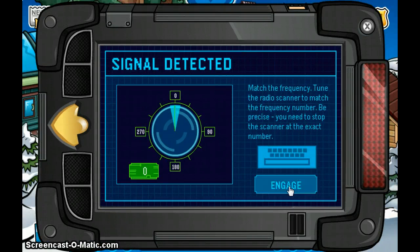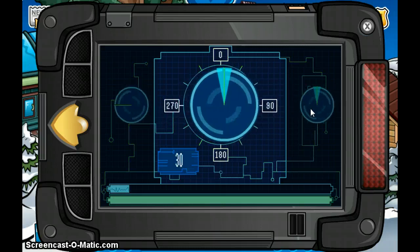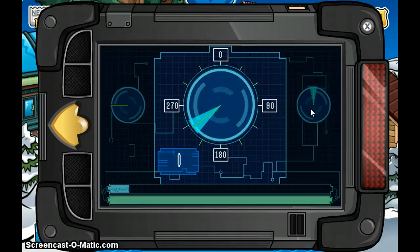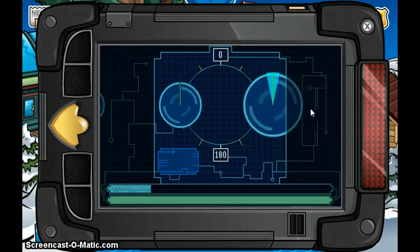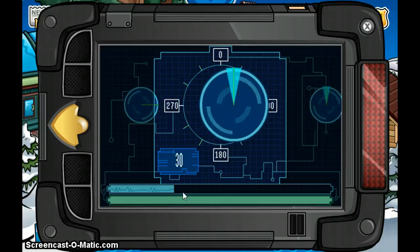What you're gonna do is match the frequency — tune the radio scanner to match the frequency number. Be precise, you need to stop the scanner at the exact number. Press space at the right frequency; in this case it's 0, now it's 90.